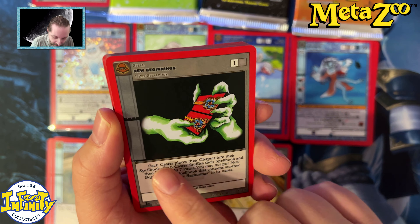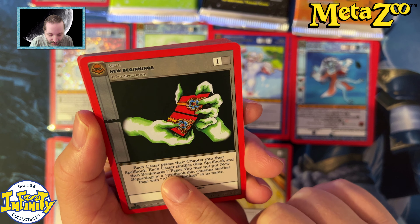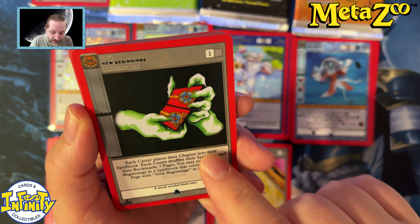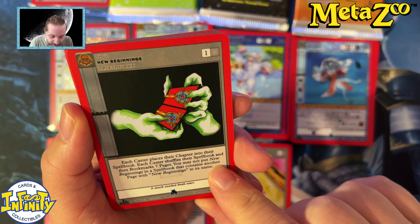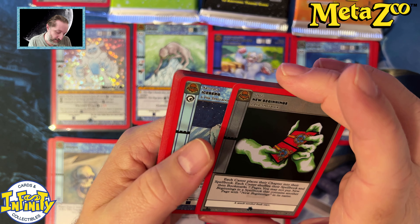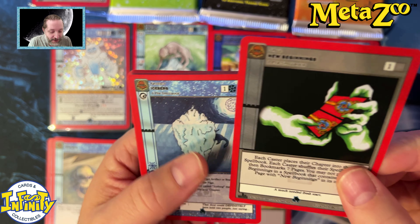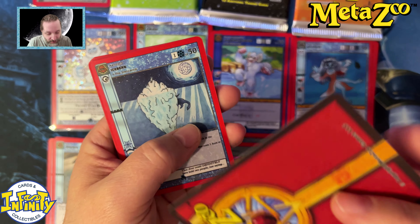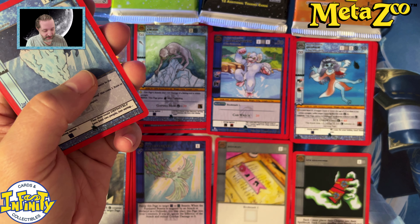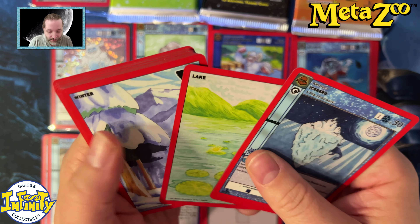We also have New Beginnings, which is almost the same card as New Year New Beginning, except you can only have one New Beginning card — so you can't have both. Each caster places a chapter into their spell book, each caster shuffles their spell book — but unlike New Year New Beginning which makes you discard your cards, this one shuffles them back into your deck, more like a Time Twister. So it's not a pure functional reprint; it's a bit different. Very strong card, and you can only get it in the release event deck.